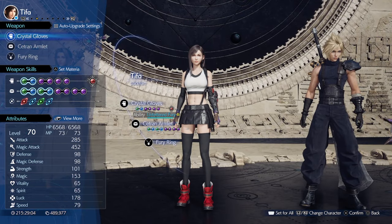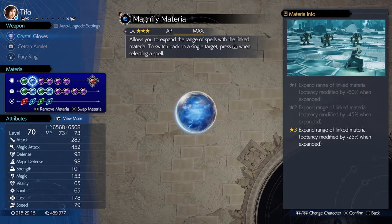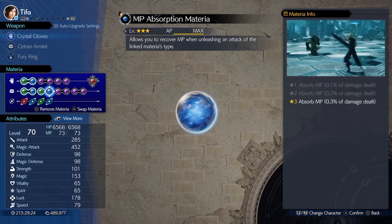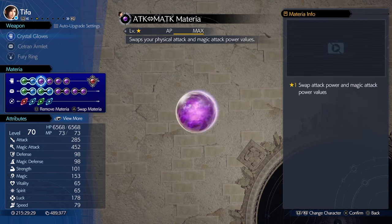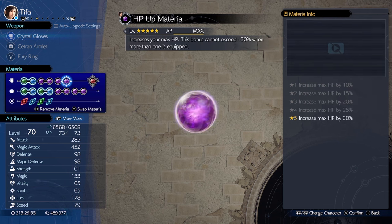The second teammate might be a surprise to most, but did you know that Tifa has the second highest magic stat in the game? We'll be using the Fire and Ice Materia linked to Magnify. Just like Aerith, we'll want HP and MP Absorption linked to Fire. In order to have this second highest magic stat, she'll need Attack and Magic Swap Materia, and the Strength Materia for even more magic stat.